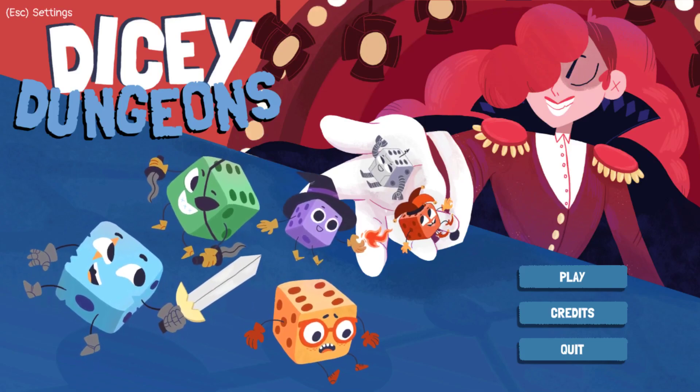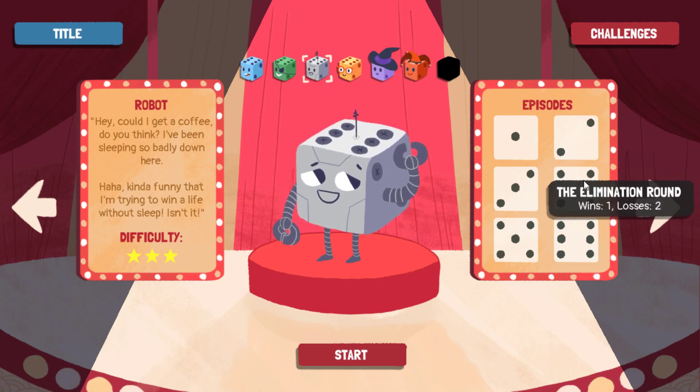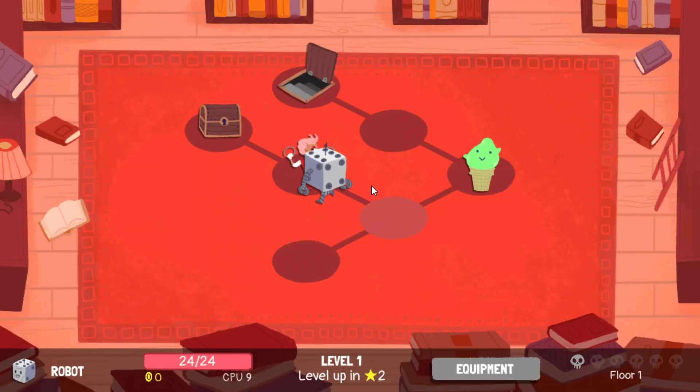Hey everyone, Sev here with some more Dice Dungeons. Our last elimination round is the Robot. Let's get this going — as usual for elimination, enemies get 10% more life and all their equipment is upgraded. Some of them that makes a difference, others it makes it very oppressive.